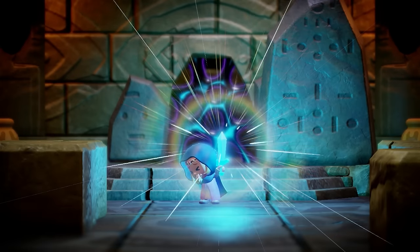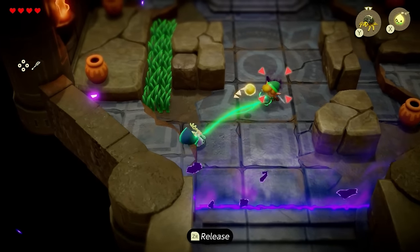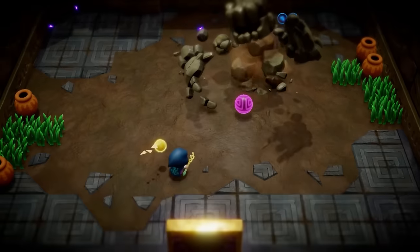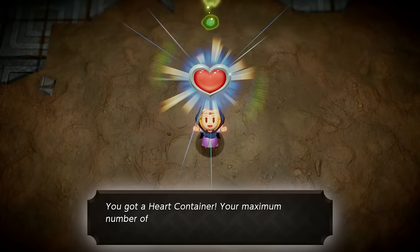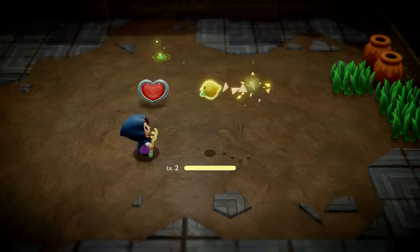After you do the first dungeon, learn your bind ability and use it on the shadow link to take off his shield and beat him up. Then use the bind ability nonstop on the boss and beat the boss with sword fighter form, clearing the dungeon to get another heart — bringing your total to five hearts — and getting Tri to level up, which allows you to throw out four echoes at a time.